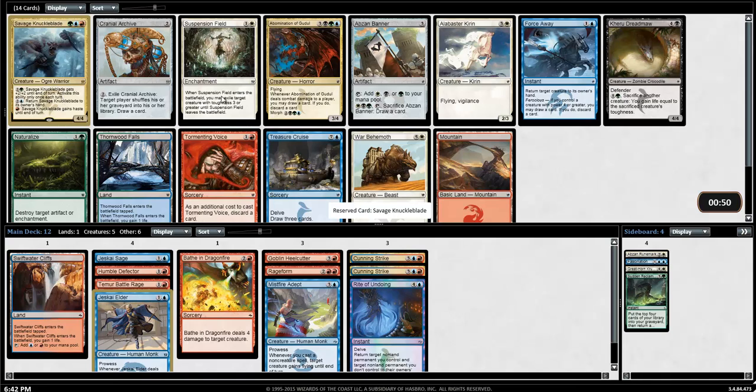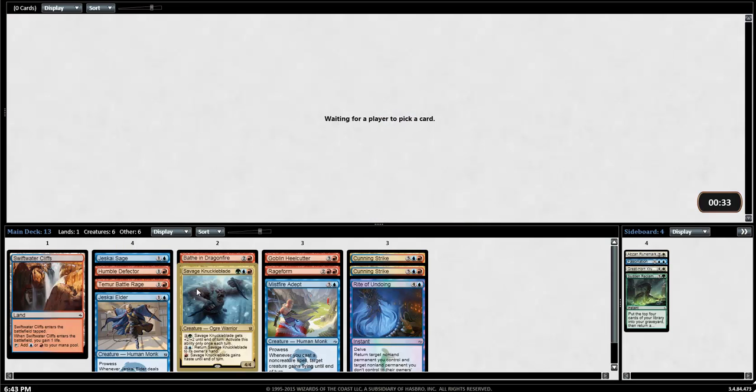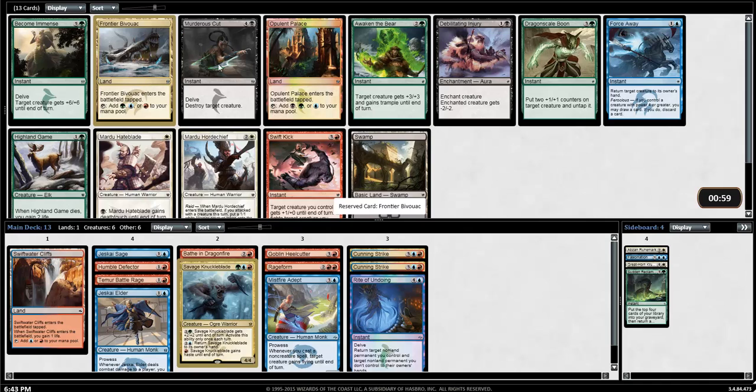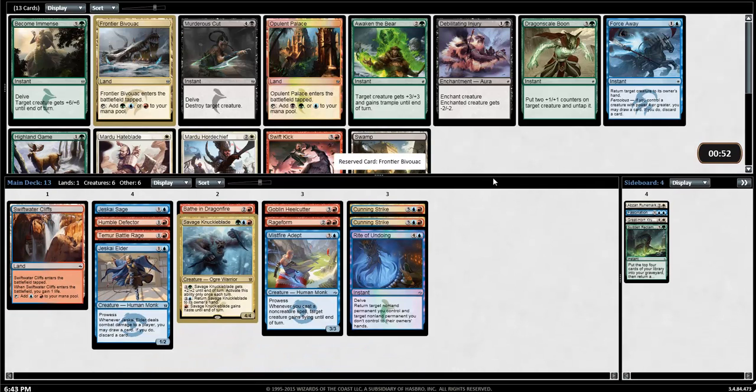Suspension Field and Savage Knuckleblade — that's pretty nice. I'm going to take the Knuckleblade. This guy's just so strong and I'm already in these colors. We can pretty easily splash green, so I'll be looking for the Thornwood Falls or earlier Swiftwater Cliffs to table to smooth the mana out. I'd sure want the Suspension Field, but I think I'd rather take this really powerful rare over a really strong removal spell, because I should be able to get some removal spells in these colors. I already have two Cunning Strikes, Dragonfire, and Temur Battle Rage.